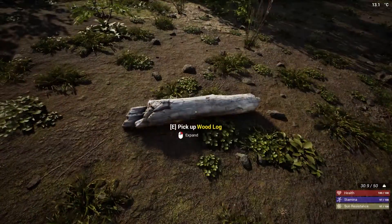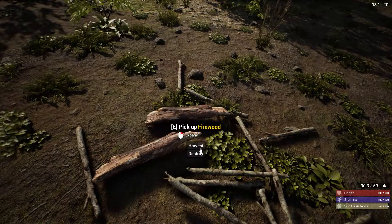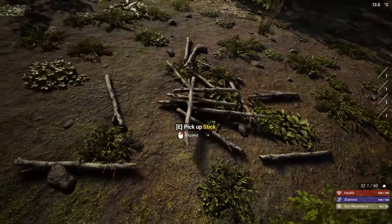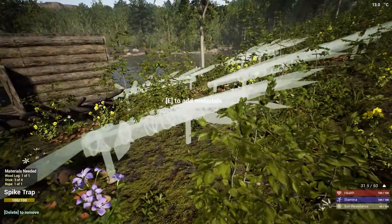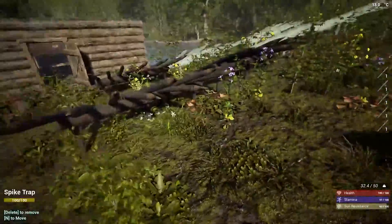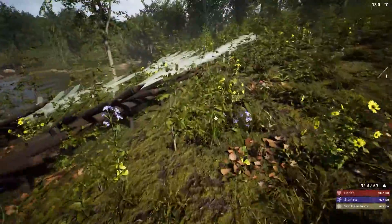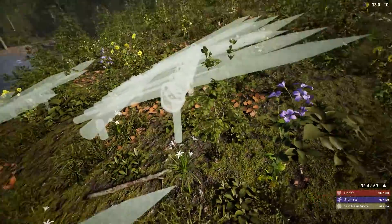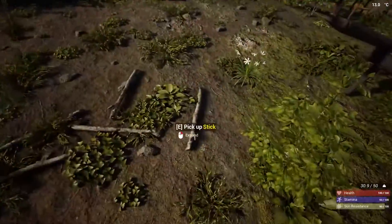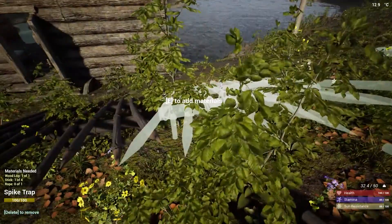There we go - we just need sticks, so we can just create sticks everywhere. It's stick heaven! Stick mania! This is the best way to do it. It's good to do the ore event basically this early on - as early as possible really. You want to get this all done as early as possible, especially if you've got the zombies enabled, because they'll all attack. We just need to wait on rope now.